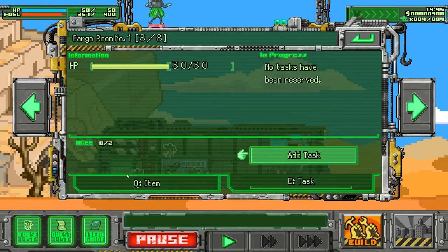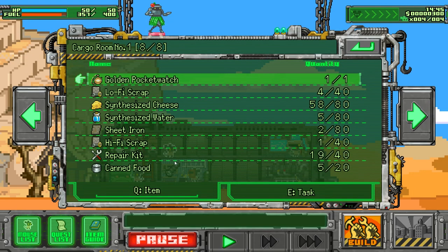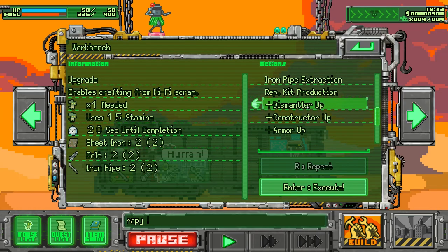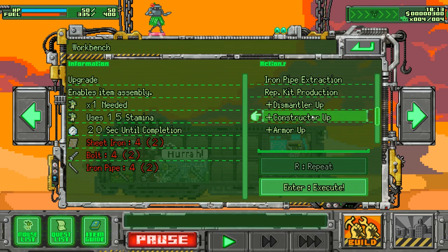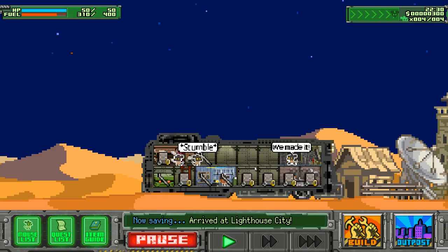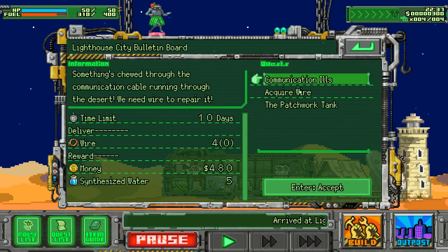I need to gather more scraps and do something. How many scraps do I have? Four — not much. Constructor Up — I want this. I need two more iron pipes, two more bolts, two more iron sheets. That should be easy. Oh good — I've arrived at the lighthouse! Still gathering items needed to upgrade the workbench. Let's see what the outpost actually needs from me. Quests — wires, iron sheet.